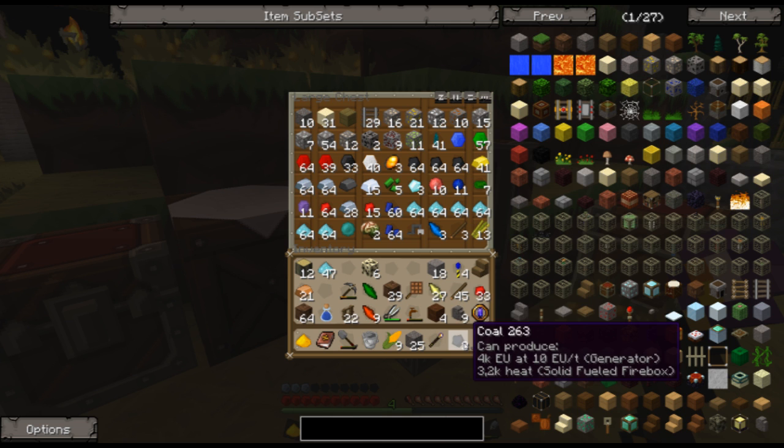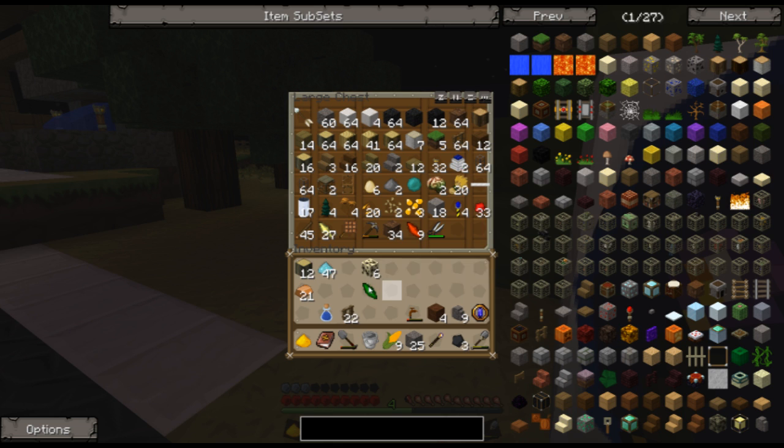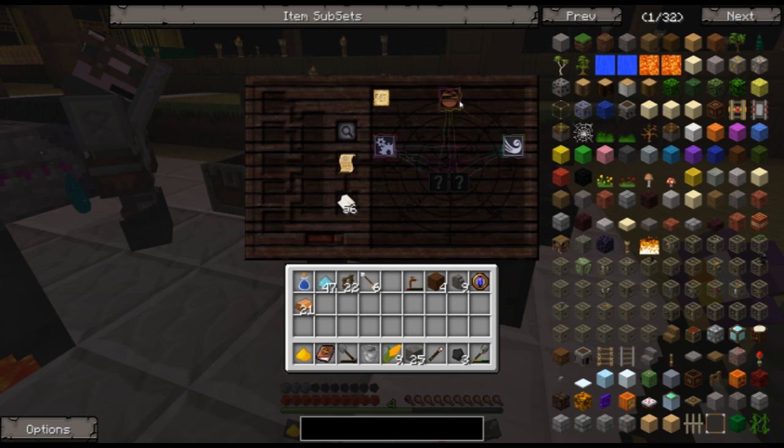Maybe we should finish the arcane elevator research — then it will stop popping up when you're trying to research, okay? Give me that thing then. Put it in. What do we need apart from this? Arcane elevator... I need to clean my inventory. I'm stressed. I would be too if I was just randomly pressing buttons and getting the exact same result. I decided to study without you. I'm sorry, I just wanted to press the button a few times. Don't hate me!